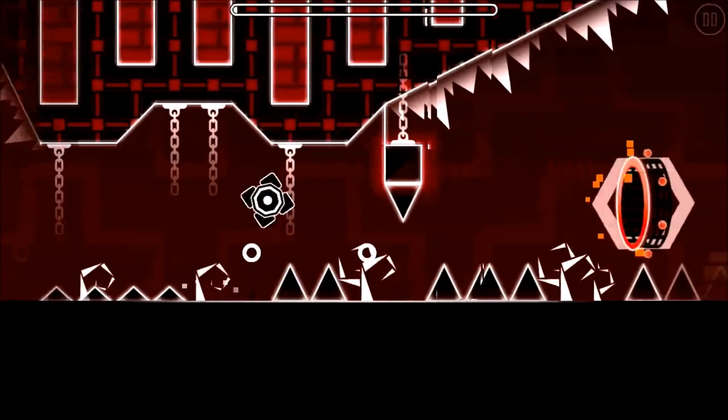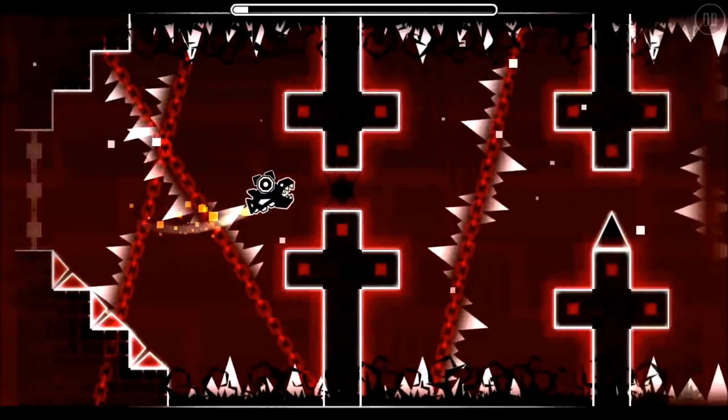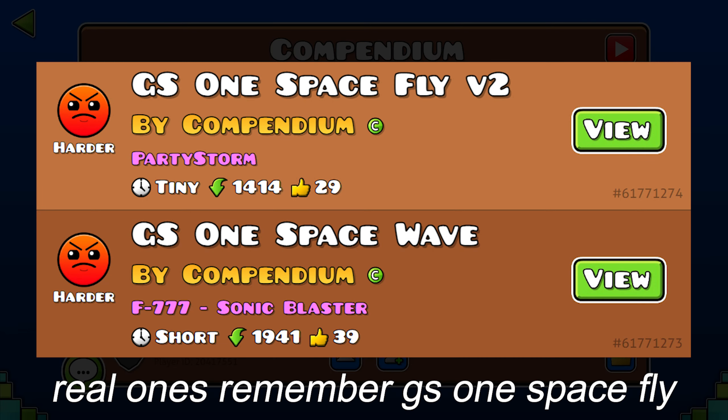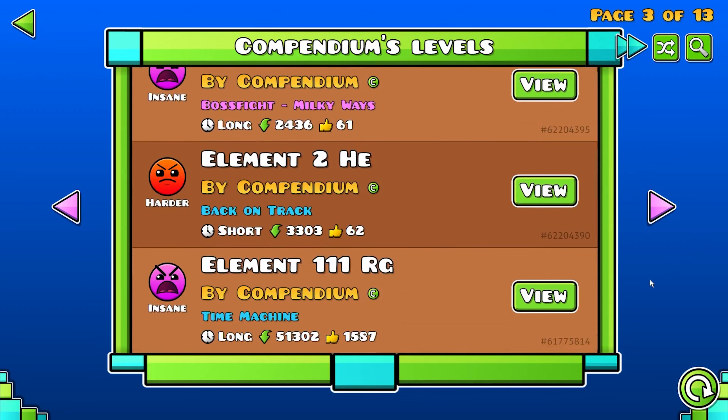Knowing this, the first thing I did was obviously look for this version somewhere in the servers. First place I turned to is the Compendium account. The Compendium account is basically a compilation of old lost levels — that sort of gig. They have levels like Old Artificial Ascend, Element 1101RG,